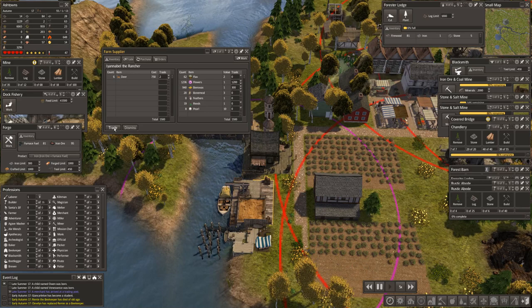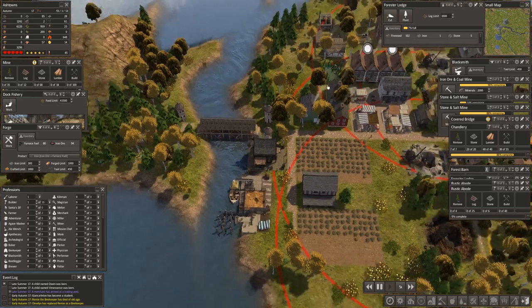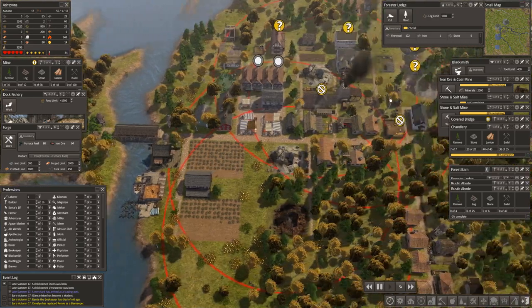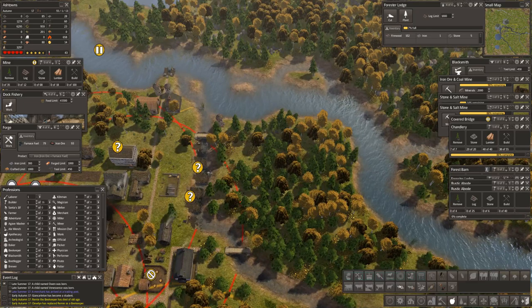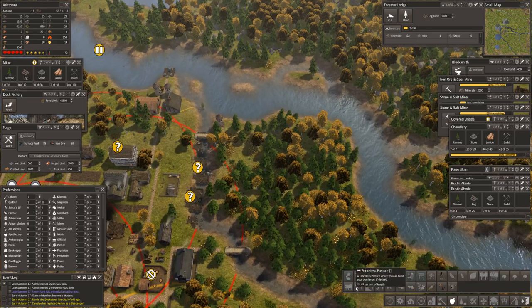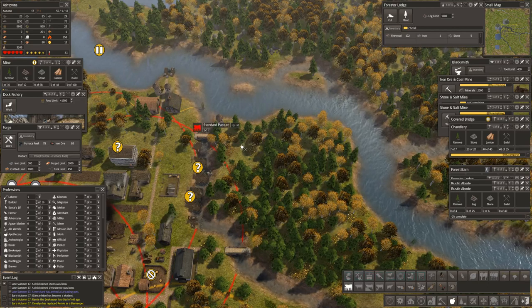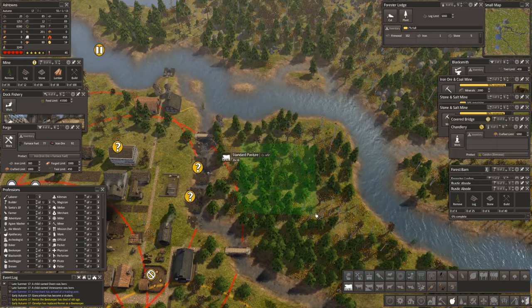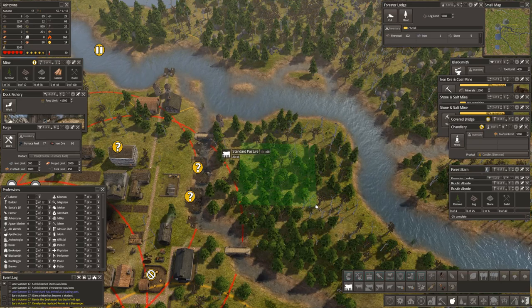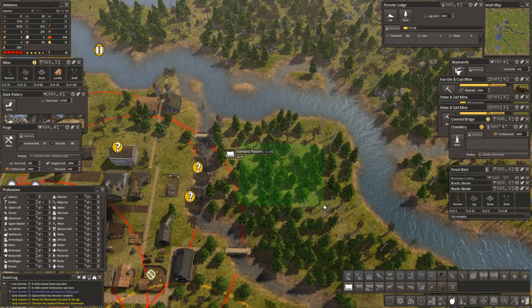Trade. Do I need more? No, I don't have a lot to sell. So we should have bought two deer — we look as if we bought two deer. That means we need somewhere to keep our deer. Sounds like a plan. I want a standard pasture. Let's do a big one — 22 by 16.